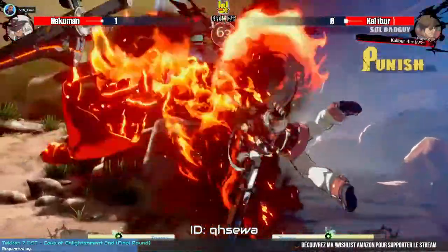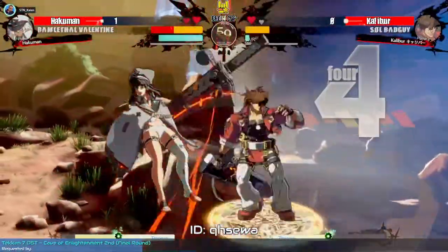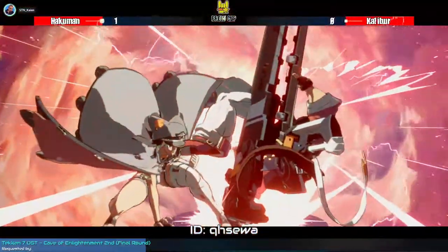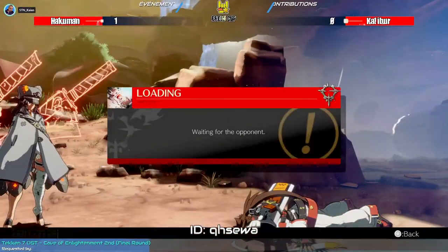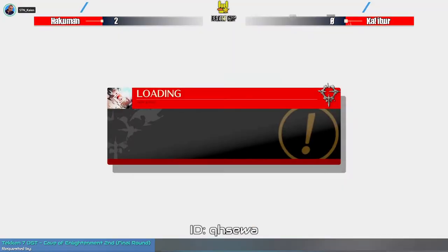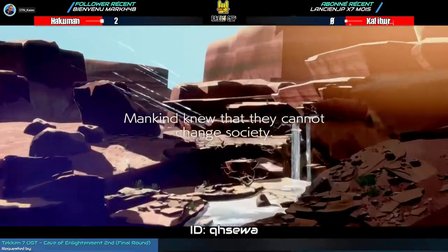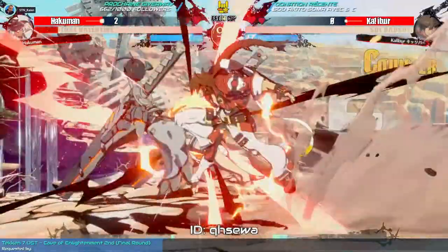Caliber was indeed forced to use his burst in order not to get killed — I don't think it was a kill combo but he would have ended up without enough life. Another overdrive to take the win. Damn, Hakuman has very good judgment right here — it's crazy, 10 out of 10. I cannot consistently do the super-on-wake-up maneuver for the life of me.